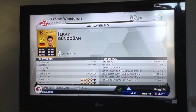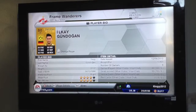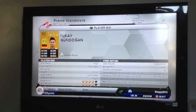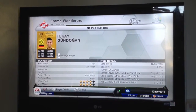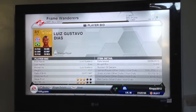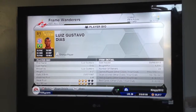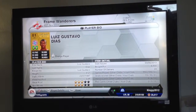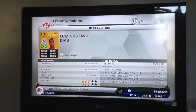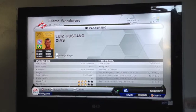The centre-mids — first we've got Gundogan who cost me 1,900. He's 84 pace and 85 dribbling, I think is really good and quite cheap as well. The second centre-mid is Luis Gustavo, 75 pace, the slower of the three centre-mids and the most expensive at 6,500, but he does the job and works hard.